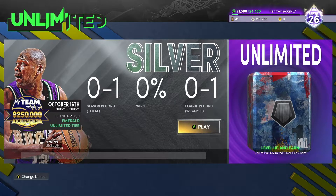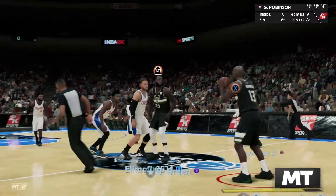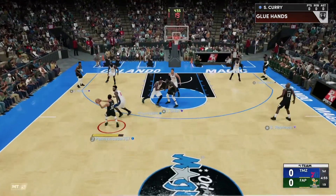We're 0-1-1 because I just quit out of a game — I went in and was like, forget it, I'm not playing it. So let's see what we can do, let's get into the game. This guy looks like he's got Blake, Harden, Oladipo, and I'm not sure who the hell that is. But anyways, let's get started with Donovan Mitchell here.